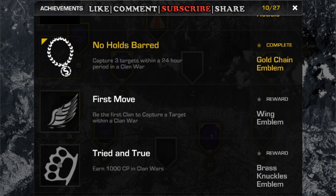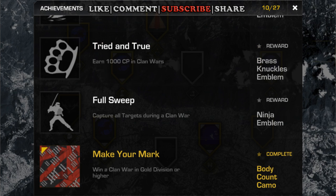Some of the things you can unlock that aren't in-game are the emblems for creating emblems for your clan. One you receive is a gold-chain emblem, or No-Holds Bar, which you can receive for capturing three points within a 24-hour period in a clan war. Next is Wing Emblem — be the first clan to capture a target within a clan war. Next, Brass Knuckles Emblem — earn 1,000 capture points in clan wars. And then the Ninja Emblem, which is capture all targets during a clan war, or the full sweep.